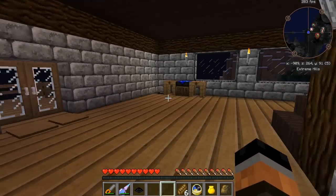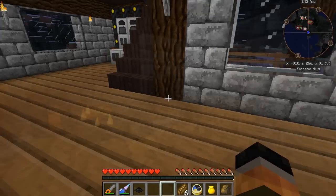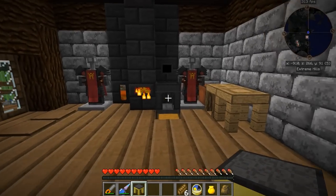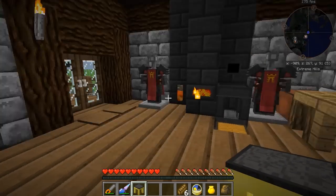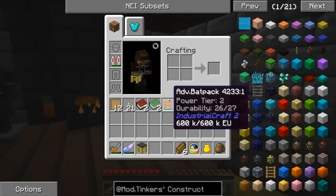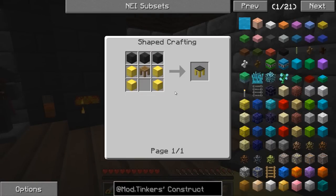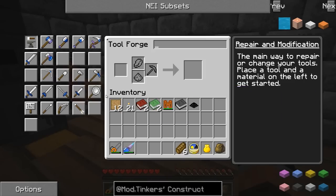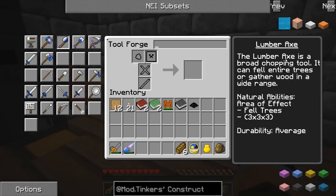Decided to place the Tinker's tables in the corner here next to the smeltery for now. Eventually I think what I'm going to do is probably make a blacksmith area close to the house somewhere and place all my Tinker's stuff in there. I've also gone ahead and upgraded my tool station into a tool forge - I used some blocks of gold because I kind of want to save my iron for steel. And when I placed it down, it gave me a copy of Tinker's Weaponry as well. Now I'm looking to make my lumber axe.